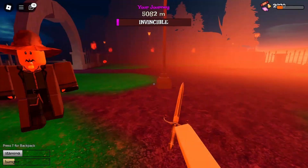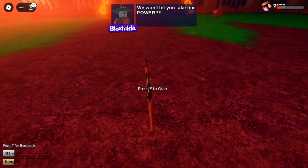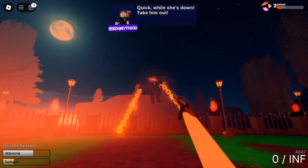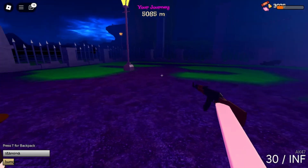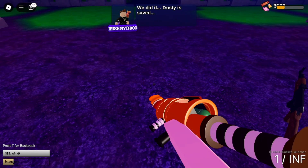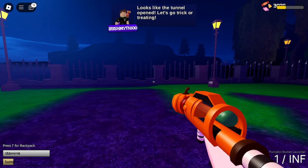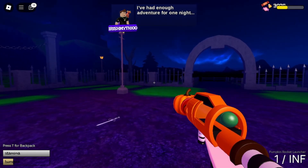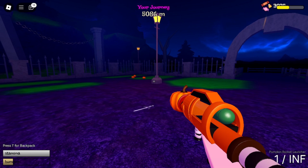Nearly done, just have to survive this attack. After each landmark you will unlock an achievement. After this fight you unlock the Shadow Express and the Pumpkin RPG. This weapon can be a good way to get food.